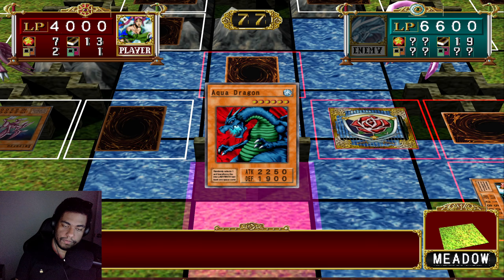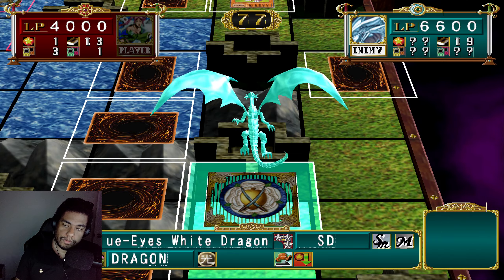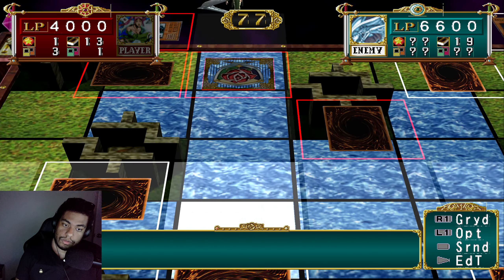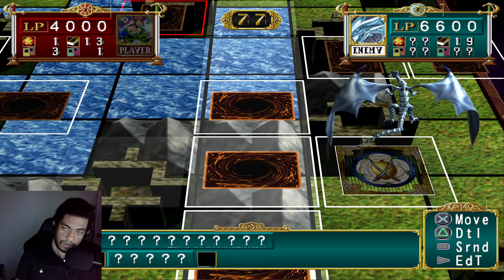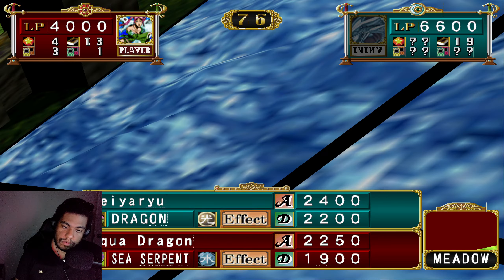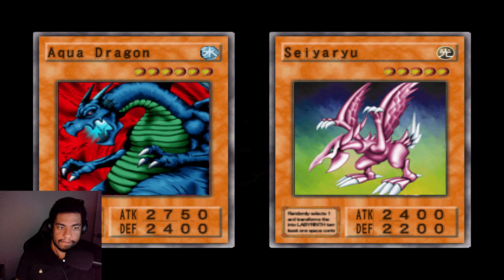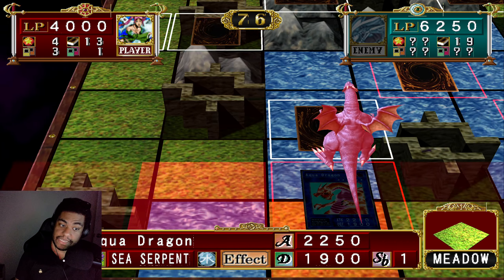Perhaps there is hope. Maybe there's hope. What would be good is if he uses the card in front of my aqua dragon to attack. That's not good, because I still don't know what that card is. But from one dragon to another — sayonara. That's actually fine.